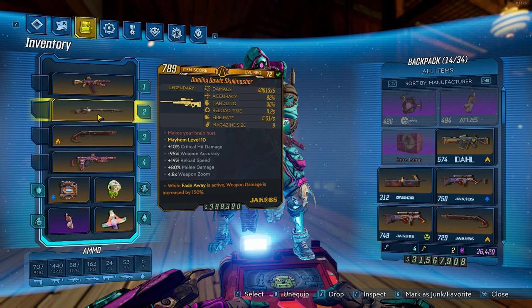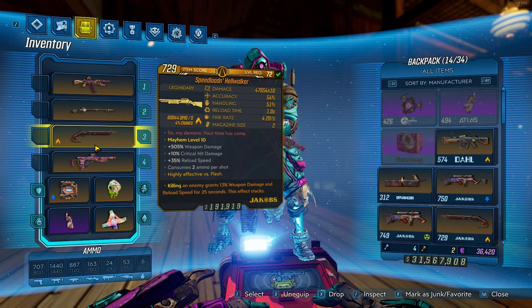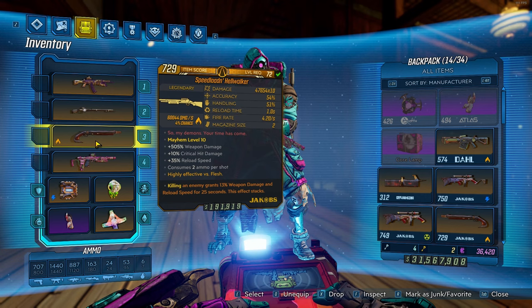The third gun we'll want is a Hell Walker. This gun really isn't needed, but I find the Hell Walker is a must-have for any Vault Hunter in Borderlands 3. You can honestly rock any anoint with this gun and still do crazy damage.